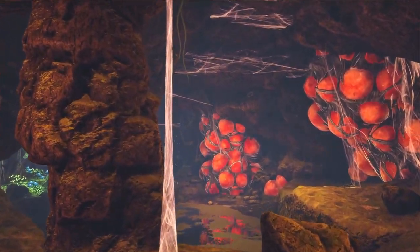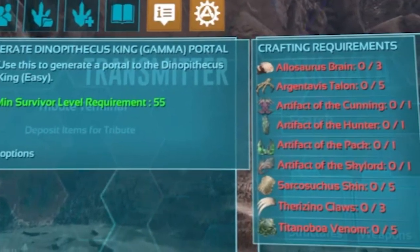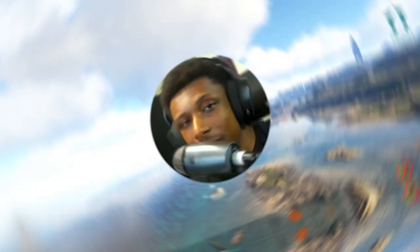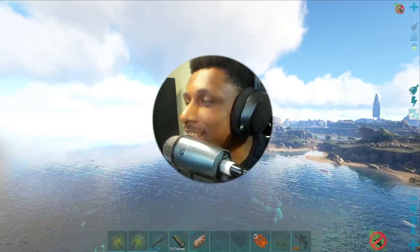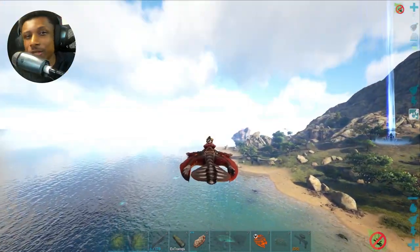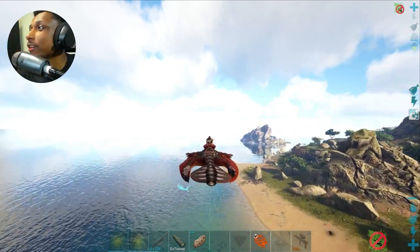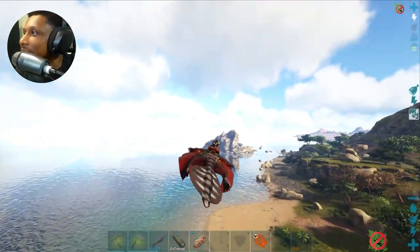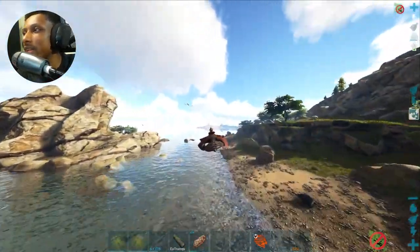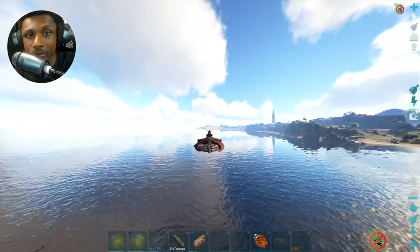The time has come — it's time to prep and go cave diving for the artifacts to fight the gamma boss of the Lost Island. However, there's only one thing we're missing for this adventure, and that is the baryonyx. Welcome back everyone to another episode of ARK on our Lost Island survival series. We have a lot of things to do today; we're going to be doing some cave diving, but there is a dinosaur I do not have that we need.